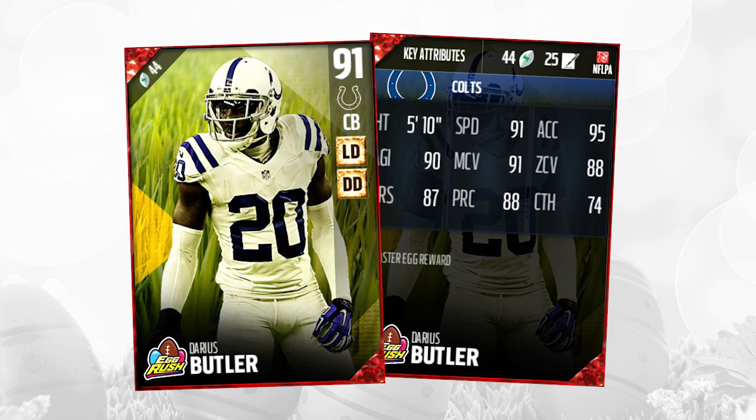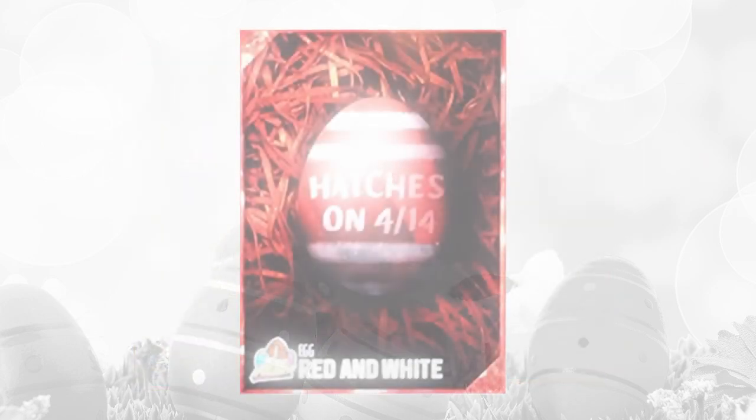Yesterday we got a Quincy Anunua Wide Receiver. So basically it looks like in the Gold Eggs we're getting at least one of these type of players — a low 90s overall, somebody that's usable for some teams, but for your high-end people, this is probably not going to be a usable card, so it's already going for about 10,000 coins or so.